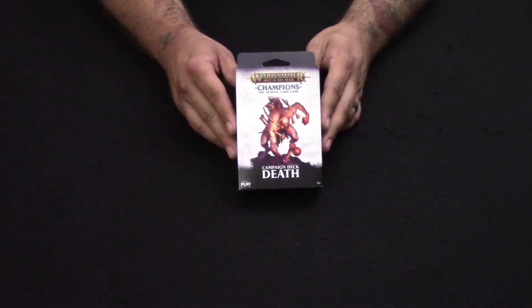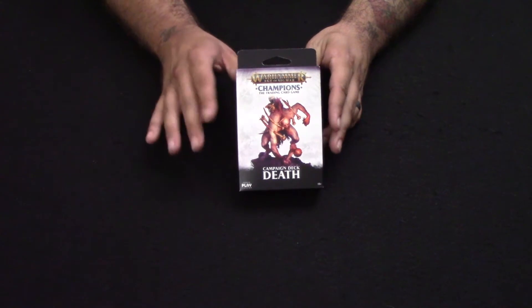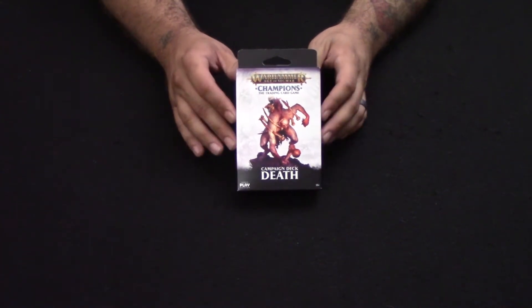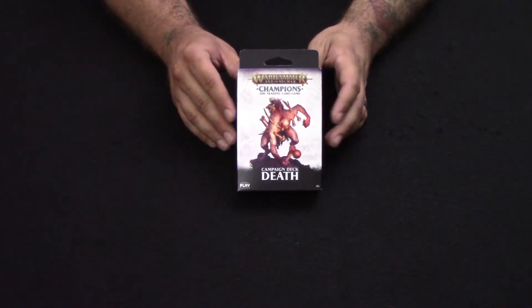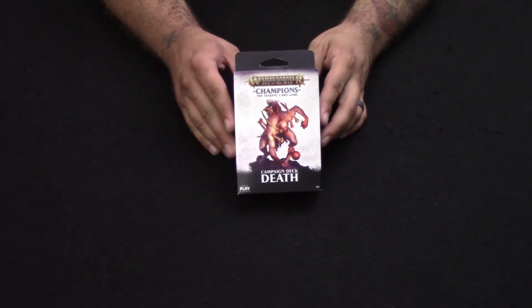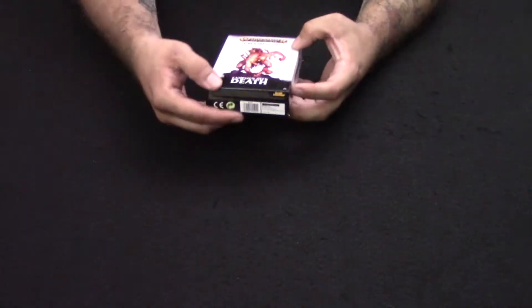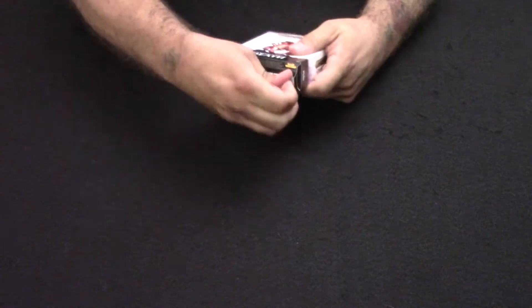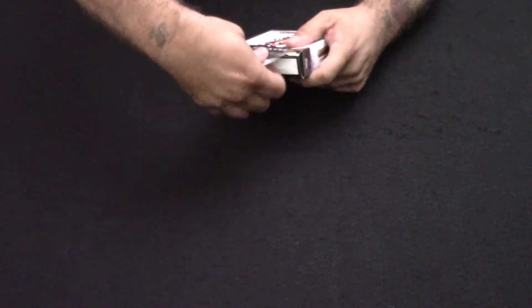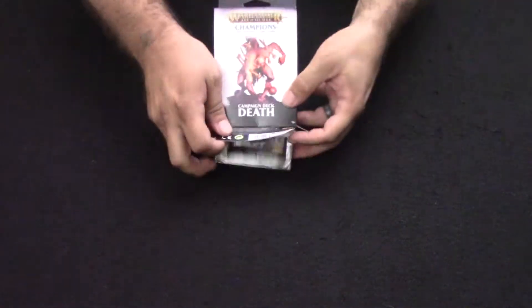We're going to go ahead and bust open this campaign deck. All of them are basically the same except for a couple different cards — the theme of the deck and the pieces. I found the best way to bust open these campaign decks is actually from the bottom rather than trying to break it open from the top. So we'll go ahead and bust it open like this — boom — and everything just slides right out.